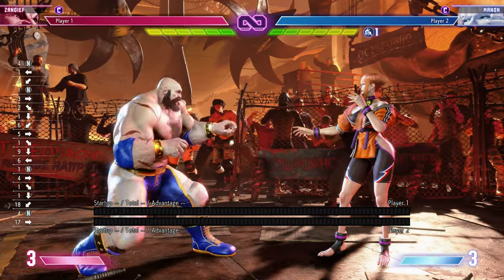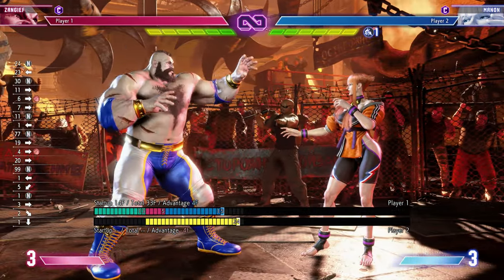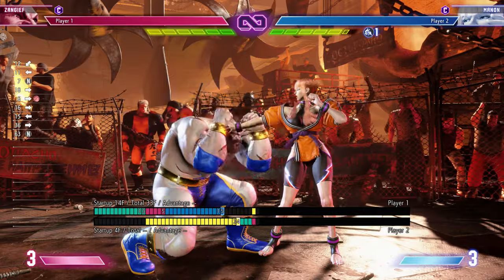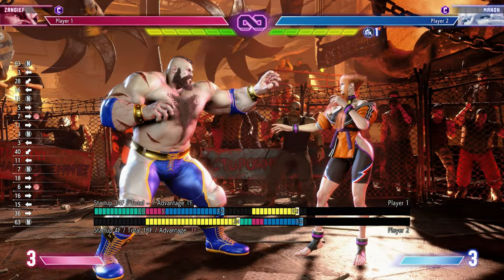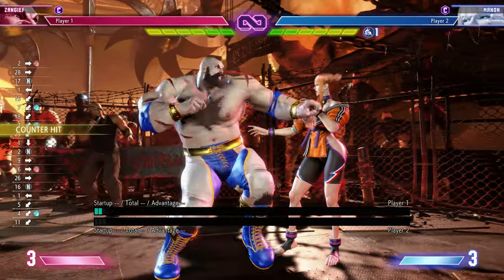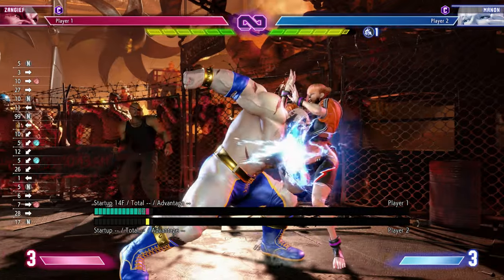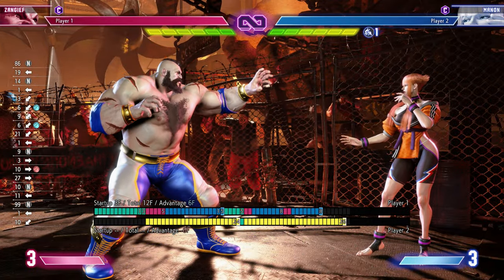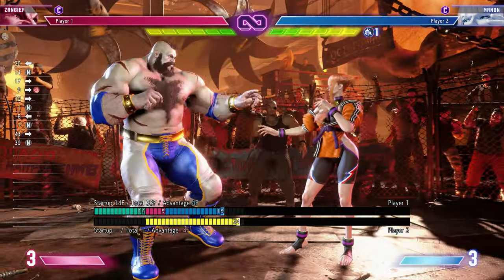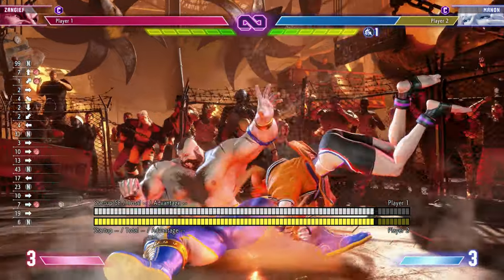If we turn on our frame counter — which you should always have on — if this move is blocked, we have plus four frames of advantage. Manon is going to mash after the headbutt, but we're at advantage. This means if I hit buttons first, I'm going to win. Eventually people are smart enough — they recognize that after blocking this move, their buttons don't come out fast enough. So they stop mashing and start blocking. And to that, as the grappler, you say 'thanks,' and command grab them. That's how it works.